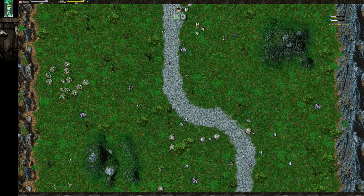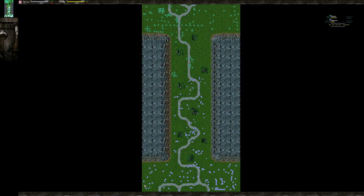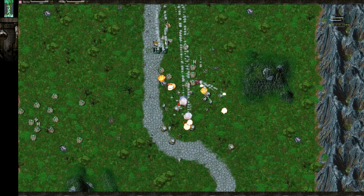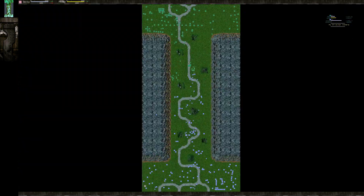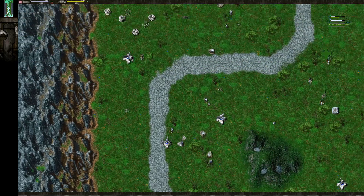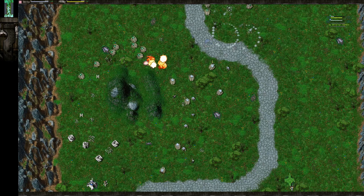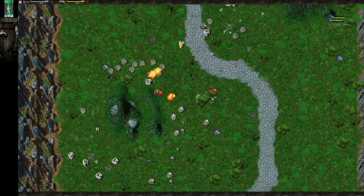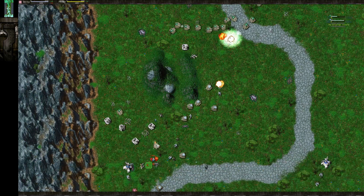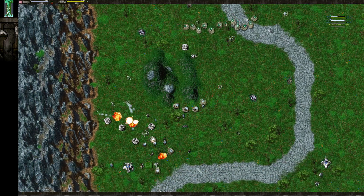Looking at BR's base, he just has the one advanced vehicle plant. FN is definitely ahead in terms of economy — a fusion, working on a second, resource generators, advanced energy storages. He's got much better economy. That gives him a huge advantage. Looking at the statistics, FN has 190 metal per second and BR has about 120. So FN is about 70 metal per second ahead, and he's about 3,000 energy ahead. FN will slowly out-produce and out-macro his opponent unless something changes.